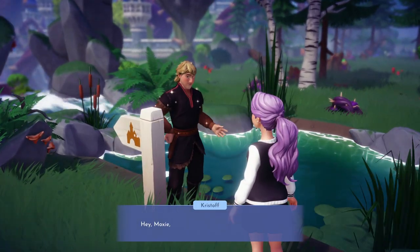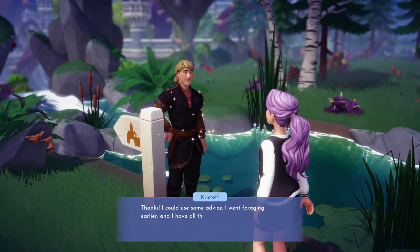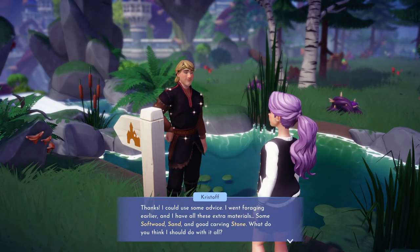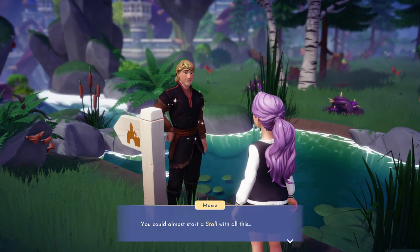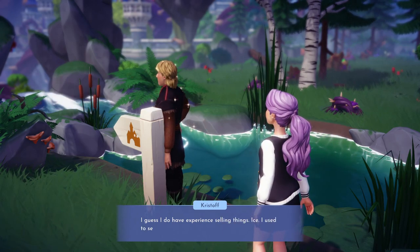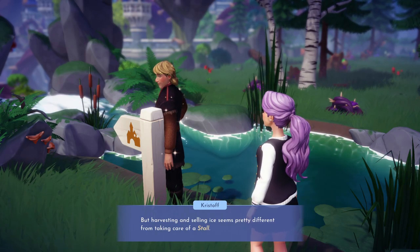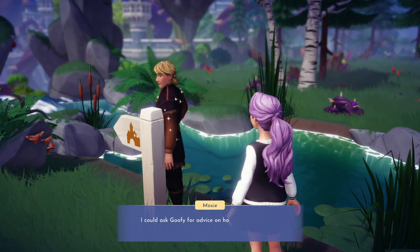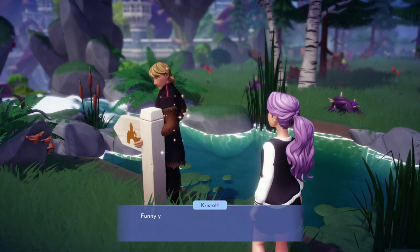Ah, he's fishing. Hey Moxie, do you have a minute? Of course I do. Thanks. I could use some advice. I went foraging earlier and I have all these extra materials - softwood, sand, and a good carving stone. What do you think I should do with it all? Give it to me. Oh, you could almost start a stall with all of this. That's an idea. You should start a stall. I guess I do have experience selling things - I used to sell ice. But harvesting and selling ice seems pretty different from taking care of a stall. I'd need some guidance. I could ask Goofy for advice on how to build your own stall - he's always happy to help.